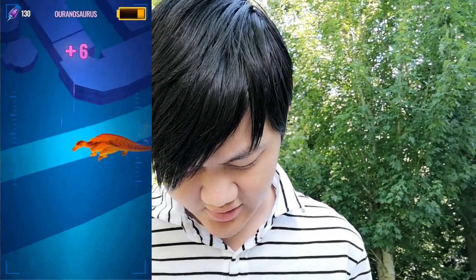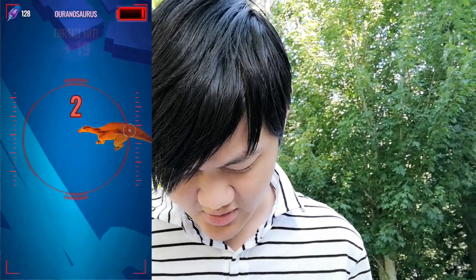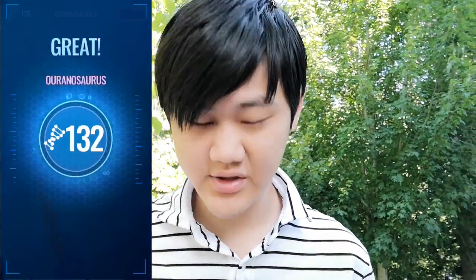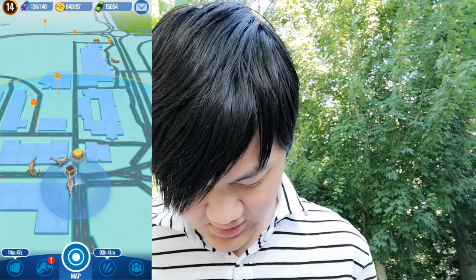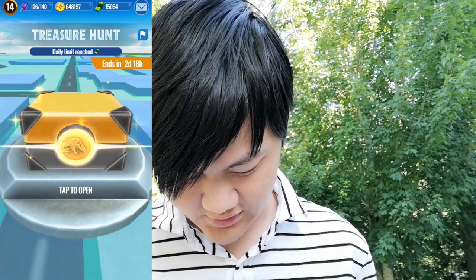Everything — all the targets are near its head, or at least the upper half of its body. Oh, 132. That's okay. I don't need it too bad anyways. That's 3,000 DNA. And here's a treasure chest too, so I'm gonna open that up. See what we got.